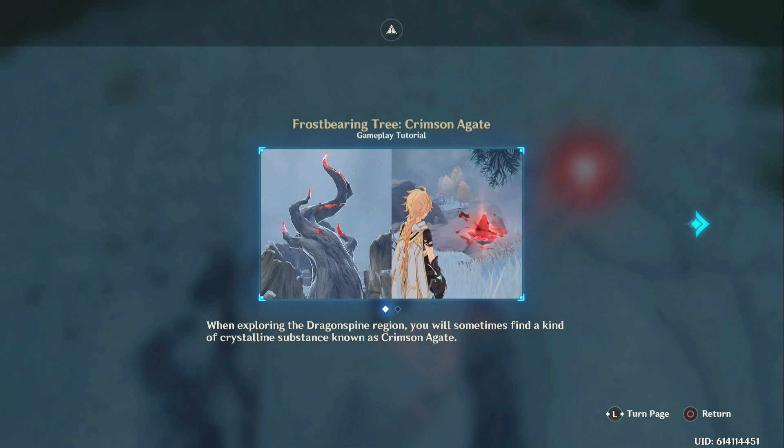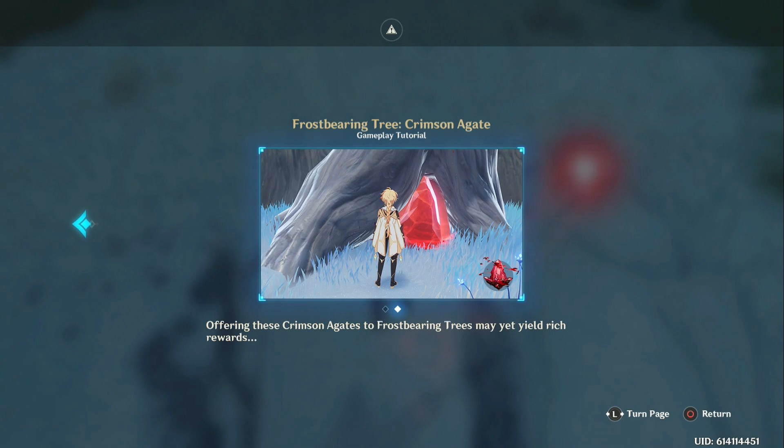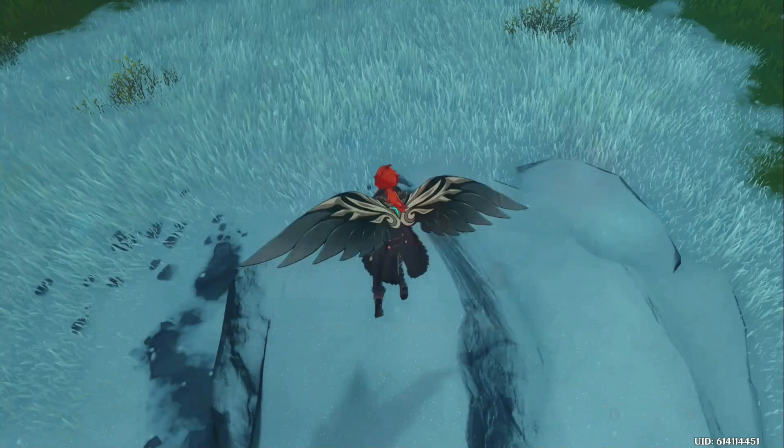Frost-bearing tree, crimson agate — gameplay tutorial: when exploring the Dragonspine region, you will sometimes find a kind of crystalline substance known as crimson agate. Offering the crimson agate to frost-bearing trees may yet yield rich rewards.